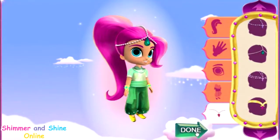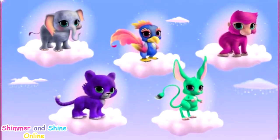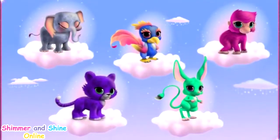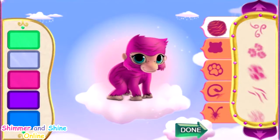Your outfit is done! Now it's time to create your own genie-rific pet. First, pick a type of pet: baby elephant, baby bird, baby gorilla, baby cheetah, or jerboa. Click the one you want. First, create the look by selecting a pattern for your genie pet. You can choose the perfect color for your genie pet here. Let's make the pet even more magical!